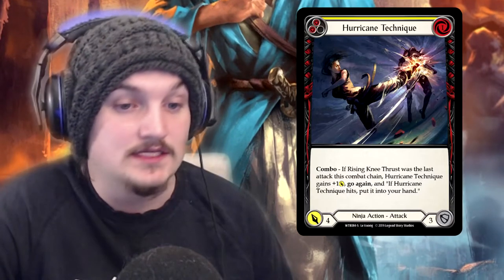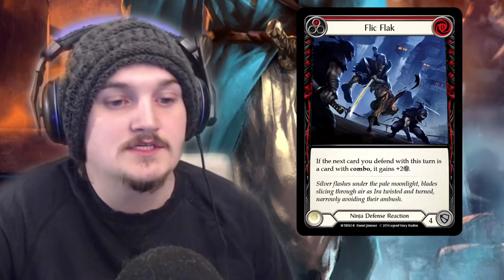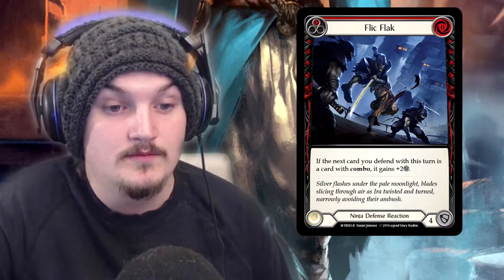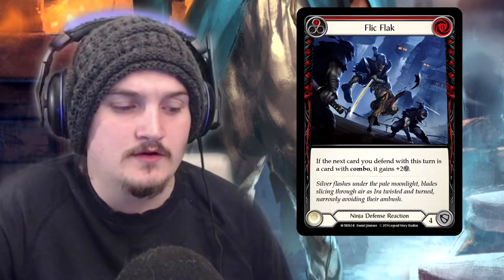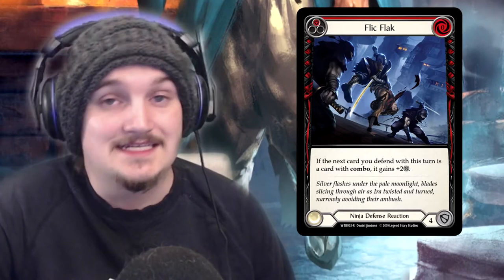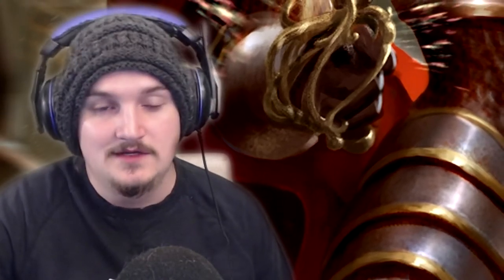Flick Flack has been answered a lot, but to clarify: if the next card you defend with this turn is a combo card, it gains two defense. Because this is a defense reaction card, it means the next card you block with gains two defense. But you can't block after defense reactions, so it means the next attack this turn — if it's a combo card from your hand that you're blocking with — gains that two defense bonus.